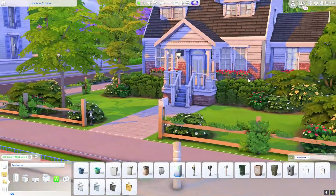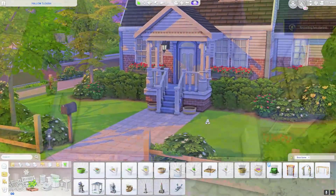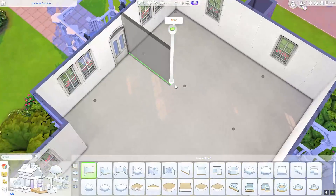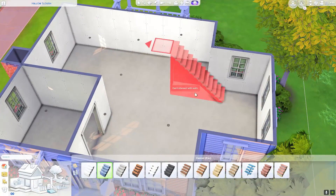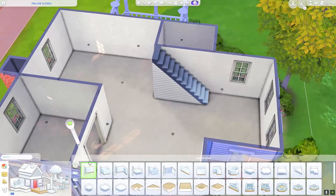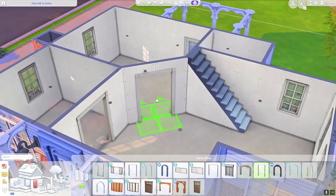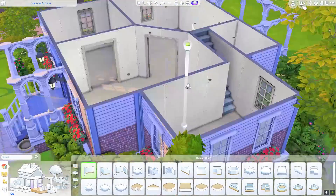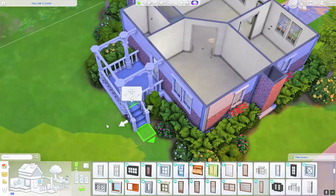I love the shape of this house. It took a while to grow on me, but I really liked using the blue accent on the door and the stairs. Now we are on to the interior, where I sectioned up the rooms in a little bit of a different way. I actually used a diagonal wall, which I don't do very often.